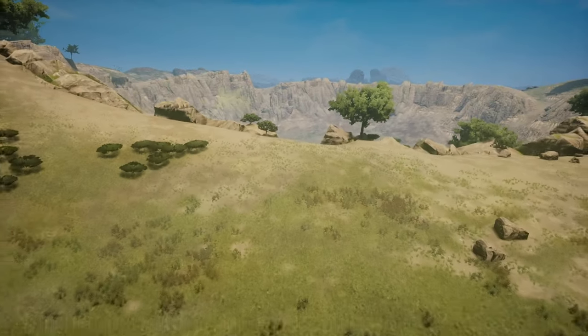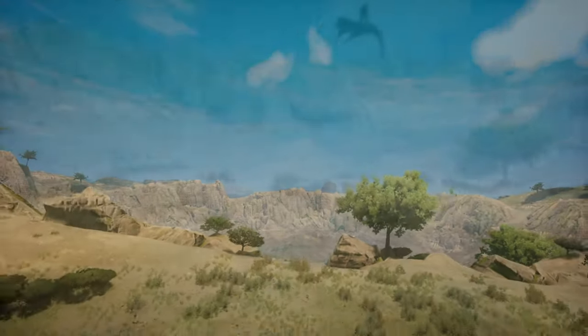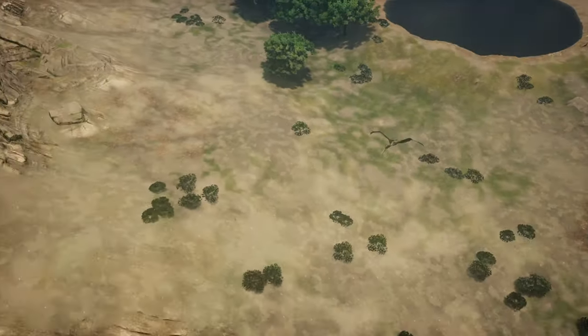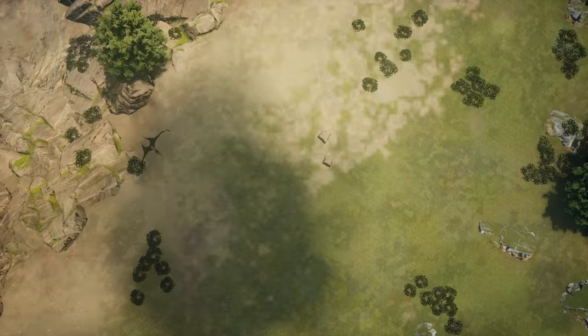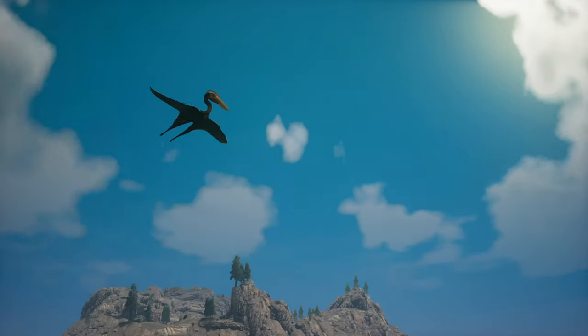There is a new king of the sky in Path of Titans: the Hatzegopteryx. With a wingspan that rivals that of small planes, it is a beast of the sky. The developers were so kind to give us this on Christmas, so let's see how this Christmas gift stacks up against their other creations.